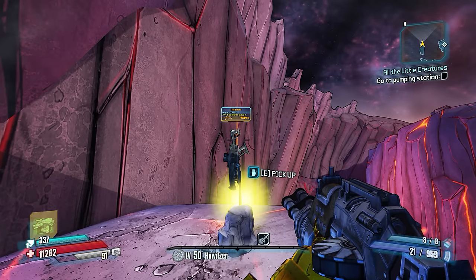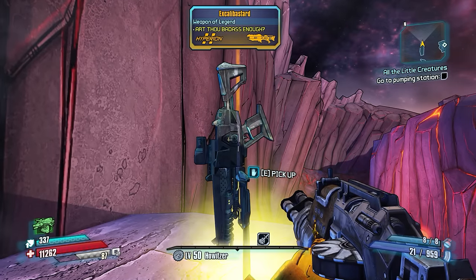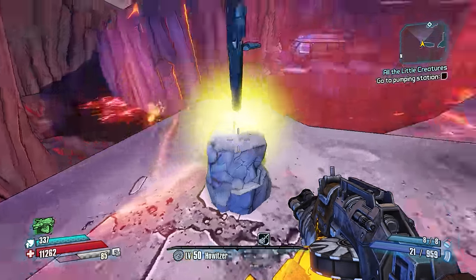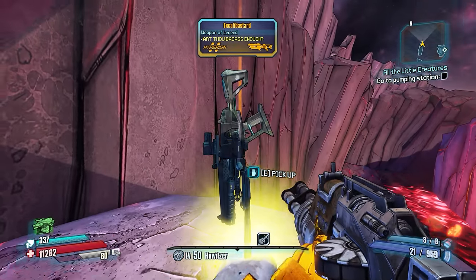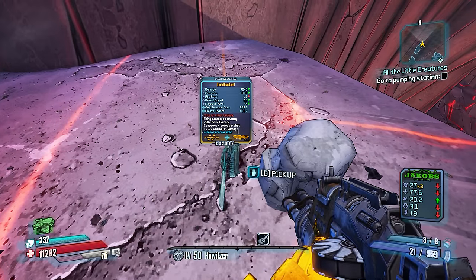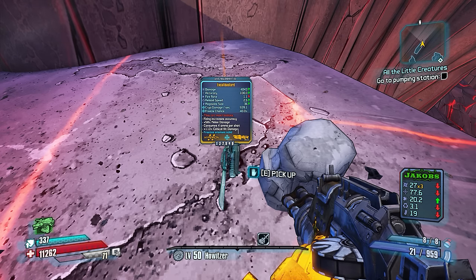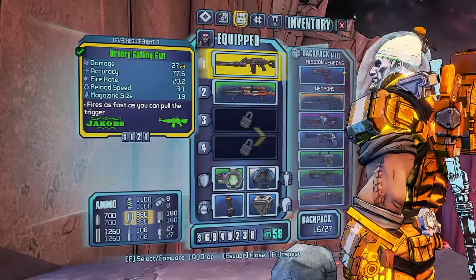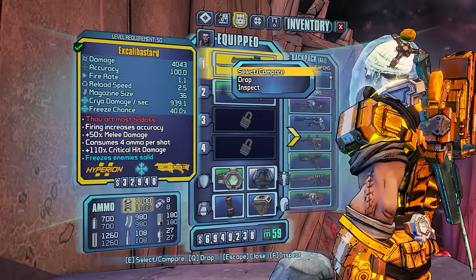So that's what you need. Once you have that, we walk up here and we just take it in. We just look at Excalabastered, we take it in and then we take it out. So there it is in all of its glory. There's its stats. Let's go ahead and pick this puppy up. We're gonna check it out. Let's equip it. Let's inspect it.